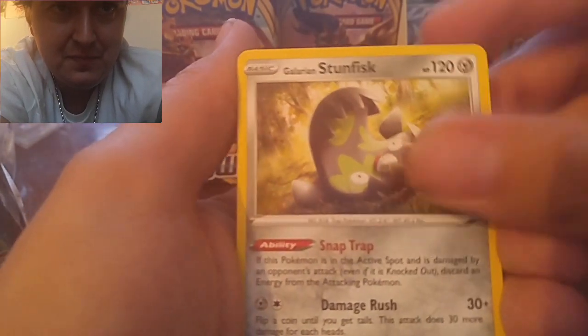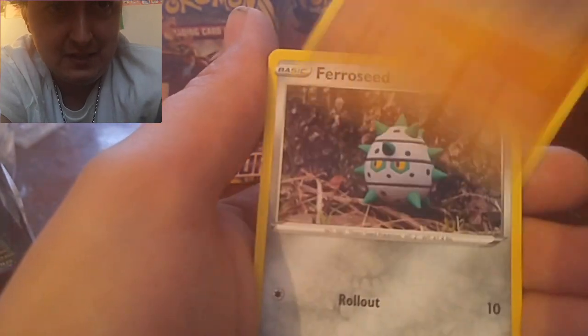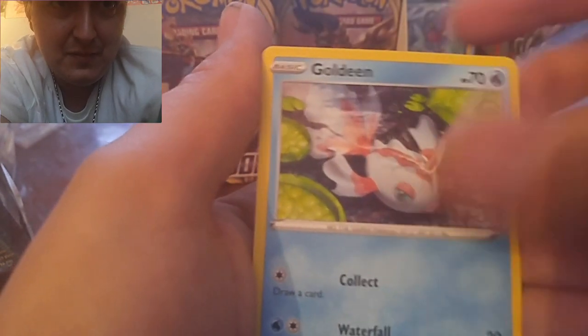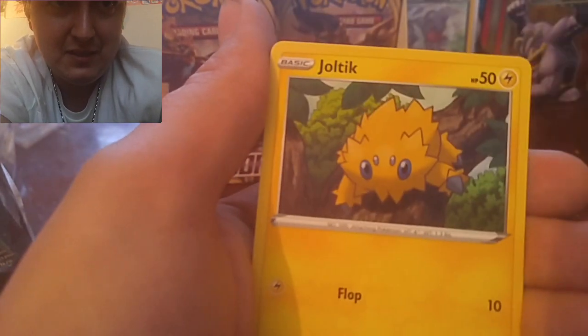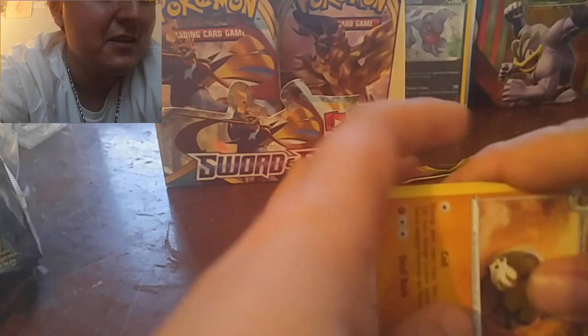Code card. Dark Energy, Stunfisk, Pokémon Center Lady, Sinistea, Diglett, Ferroseed, Goldeen, Rotom, Joltik, Rare Candy, and a Sanaconda — non-holographic.